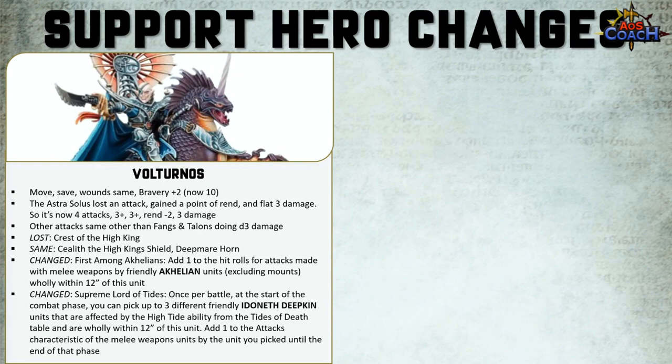The Supreme Lord of Tides ability is once per battle at the start of the combat phase — you can pick up to three different friendly Idoneth Deepkin units that are affected by the High Tide ability from Tides of Death and are wholly within 12 inches of this unit. If you do, you get to add plus one to the attack characteristics of melee weapons until the end of that phase. This is still focused on doubling down in turn three, or turn two if you flip the tides, using first strike and getting the extra attacks.